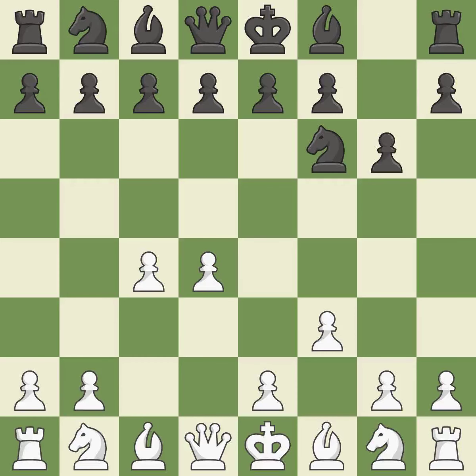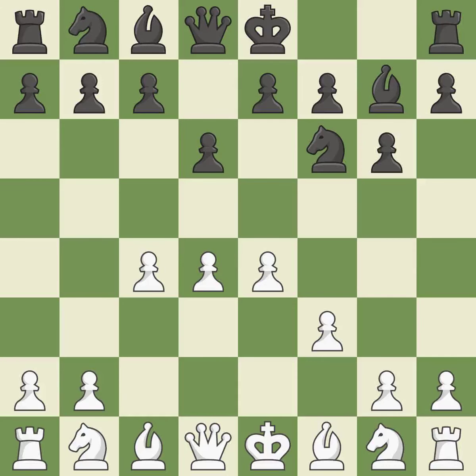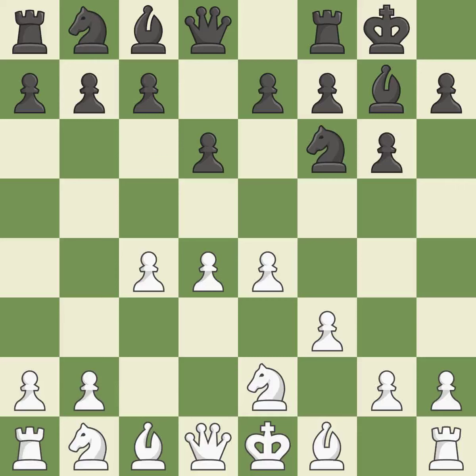f3 weakens white's kingside and the e3 square while preparing the e4 pawn advance and removing the g4 square from black. By positioning the bishop on a potent diagonal, this fianchettos the bishop. The bishop will be better off as a result, prepared to move into a functional square. This develops a knight from its starting square, activating it. Castling gets the king to a safer square, out of the center of the board, while also developing a rook.